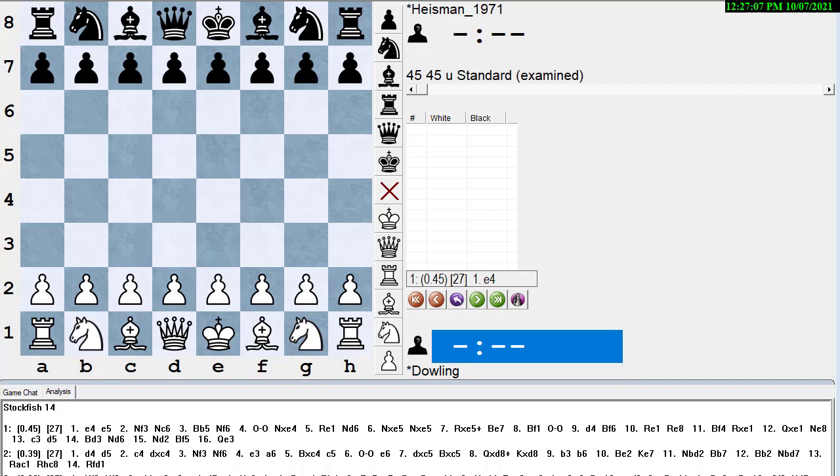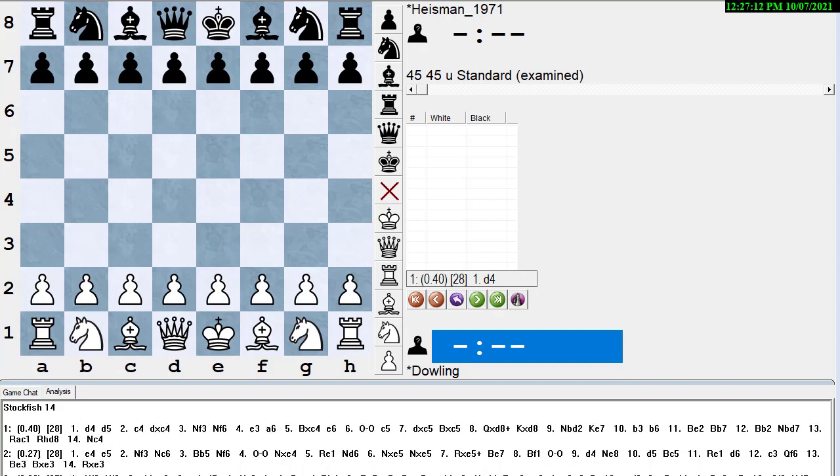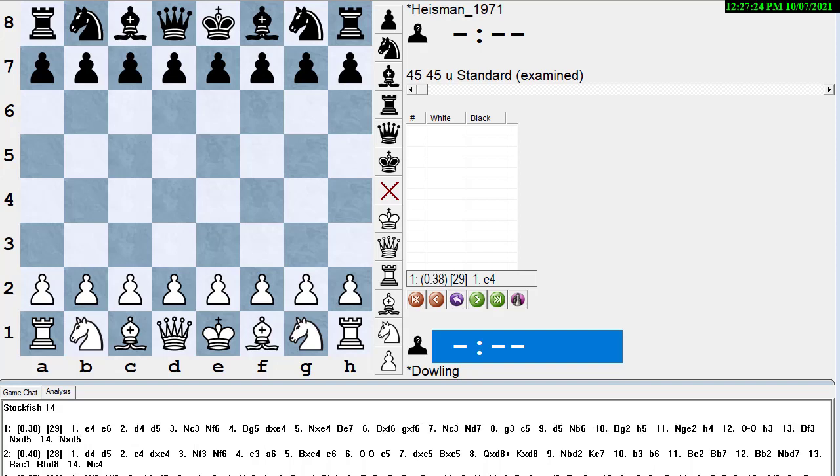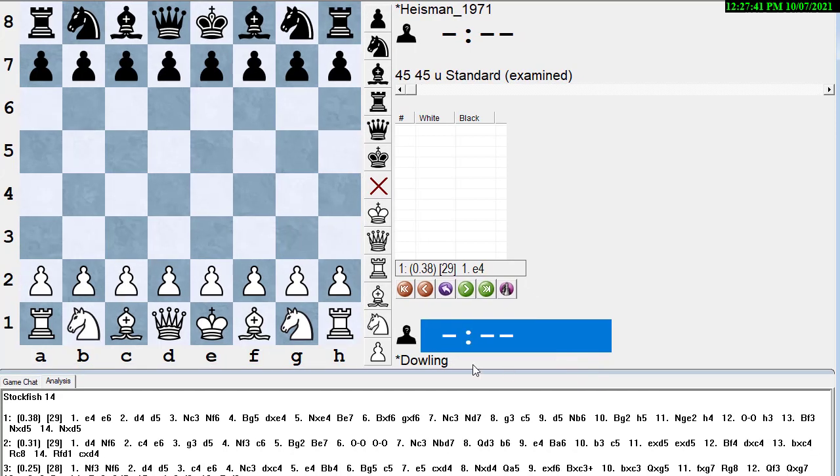Hi, this is Dan Heisman and we're here on YouTube to have another video to help you improve your chess game. I'd like to do it a little more specifically, which is how to review your chess game with an engine. I'm on the ICC and I have turned on Stockfish 14. You can see the name of the engine and I've told it to show me the top three moves.